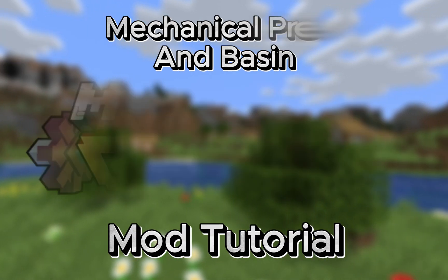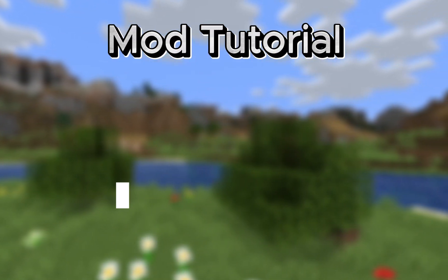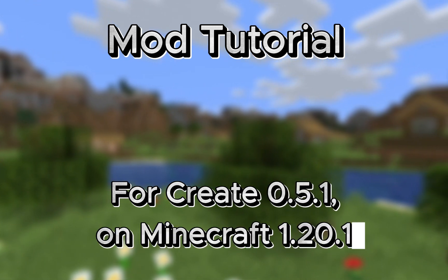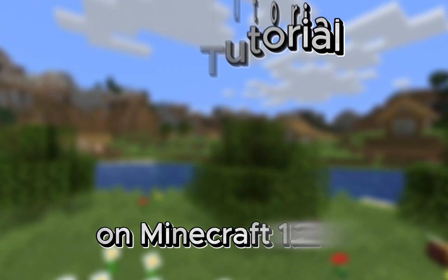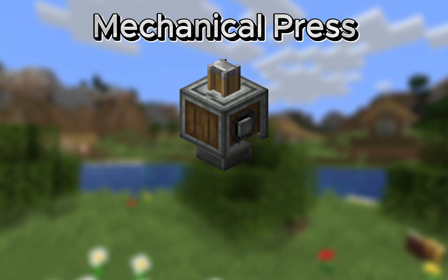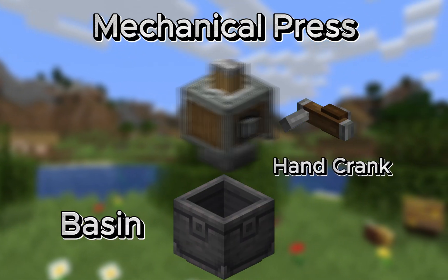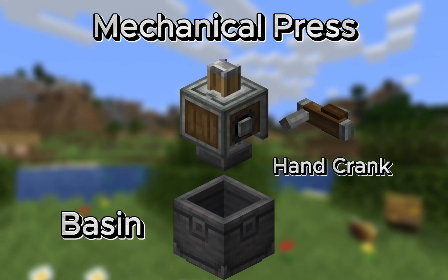Minecraft Create Mechanical Press are simple and easy. This is a mod tutorial for Minecraft Create version 0.5.1 on Minecraft 1.20.1. This quick guide covers the mechanical press in detail along with the basin, two of the early game items in the Minecraft Create mod, and how to power the machine with a hand crank or another rotation source like the waterwheel.